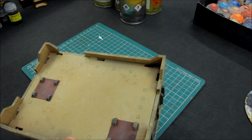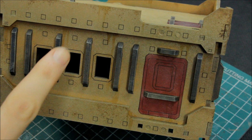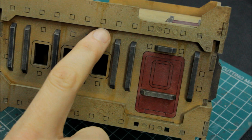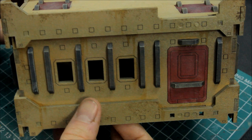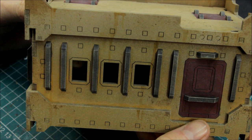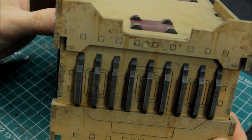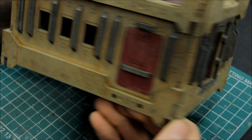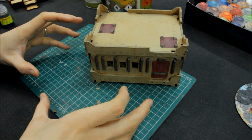If I zoom in to show you some of the details and techniques we'll be looking at in this video: you can see some chipping effects, some rust to weather the whole thing, and the different tones - there's a dark brown tucked underneath, a medium tone, and a desert yellow mixed in as well. This was very, very quick to paint up. You can see the ribbed effect picked out with grey, and all the other effects making that weathered kind of look.